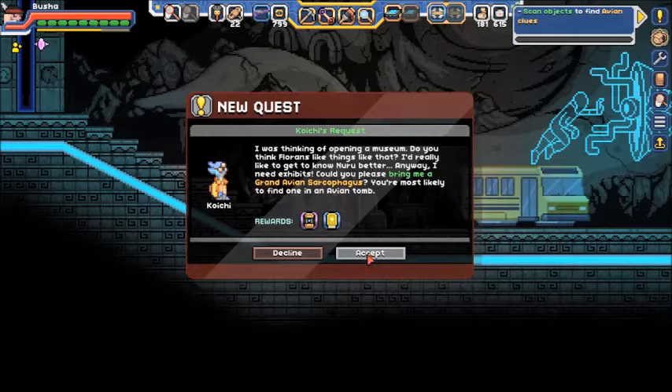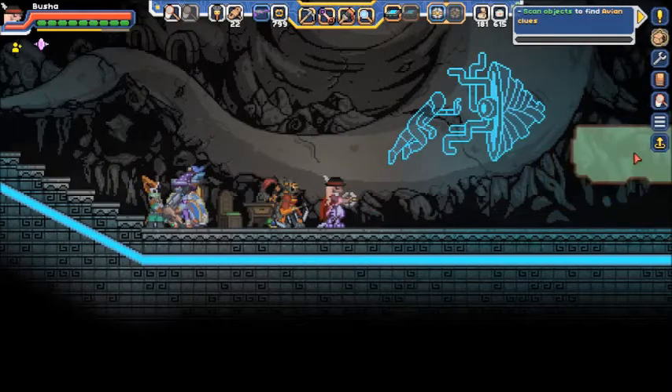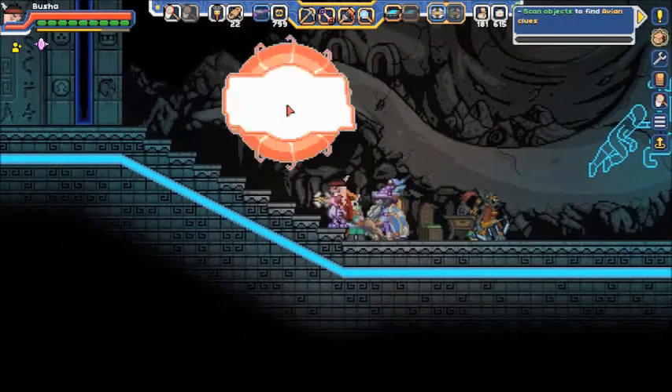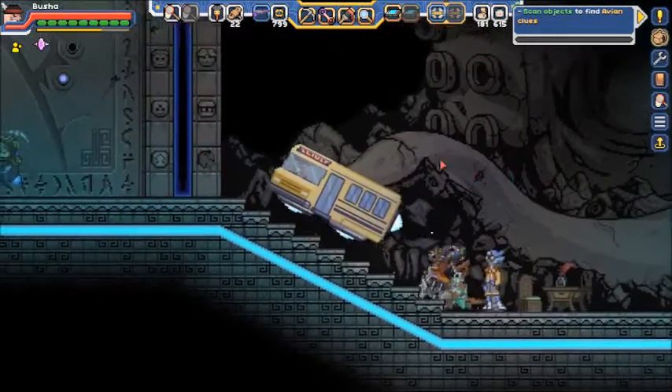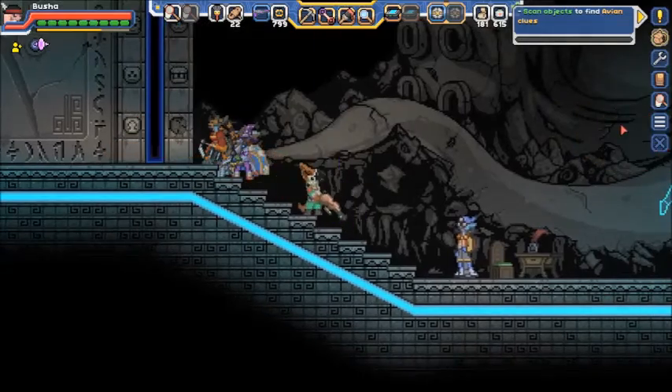Grand Avian sarcophagus. There we go — pick that back up actually. I need to empty my inventory. That's just a very scary part about the head for you — with the right, kind of set it down. Might look at the top.